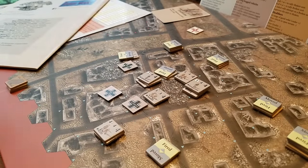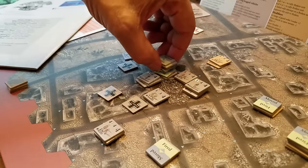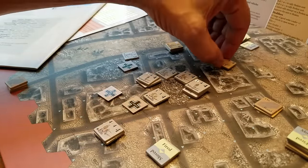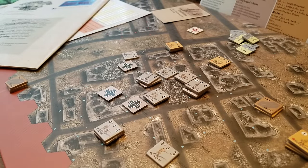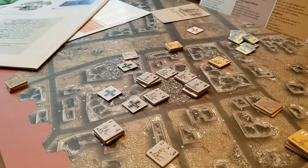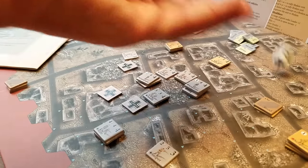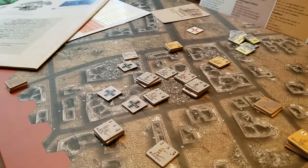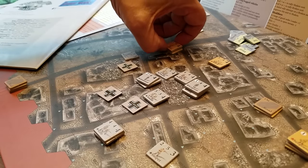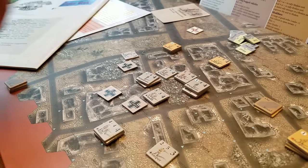We remove all the move markers and roll for activation points. Soviets roll ten plus five — fifteen points. Germans roll eight activation points. Rolling for initiative: the red die is the Soviets, they roll a one; the Germans roll a five. So the Germans have initiative and we begin our turn.